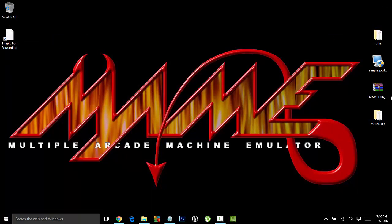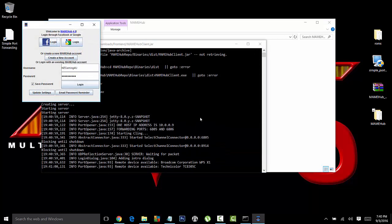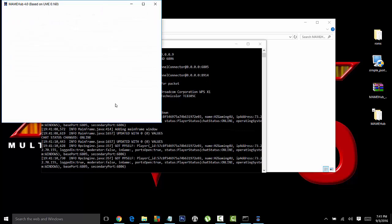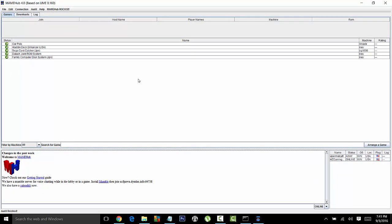Now ladies and gentlemen, we should have a fully working MAME Hub. Watch it not open — that'll be like a blooper. I'm pretty confident though. And as you can see, no pop-up. You are officially online and ready to go. This is the interface — you can say what's up.